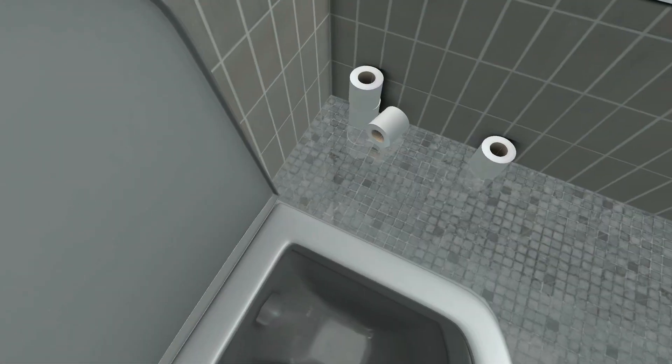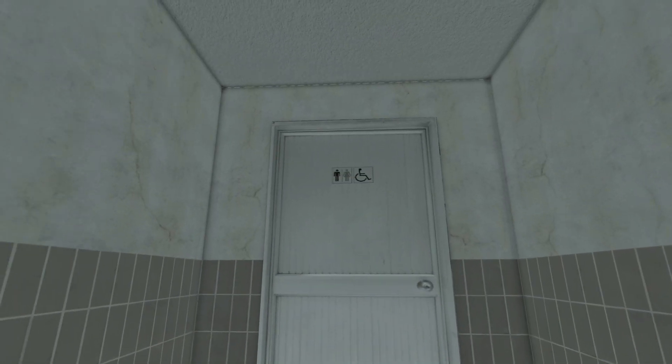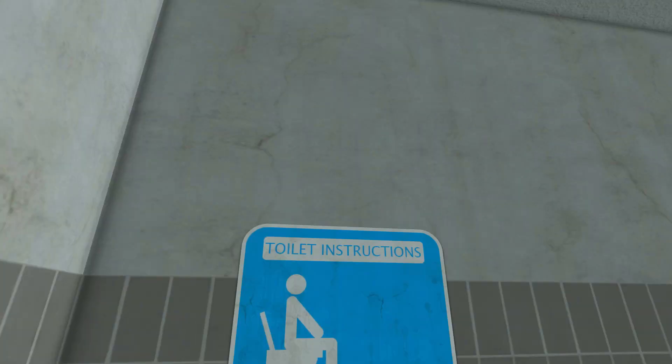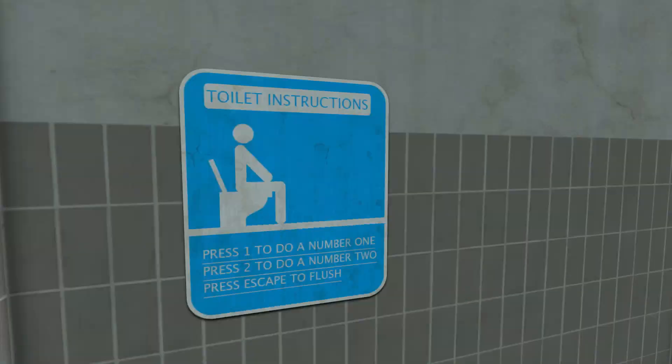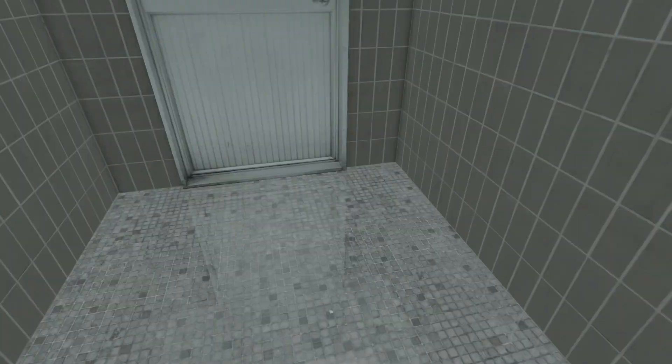Oh, let's go back in. We'll go back into the regular one. Hold on — this toilet is for men, women, and disabled people. This does not look like a disabled toilet. We are being lied to. There's no railings for disabled people, none of the fancy stuff you'd expect in a disabled bathroom.